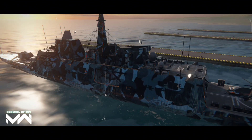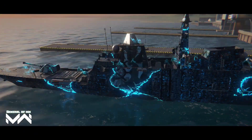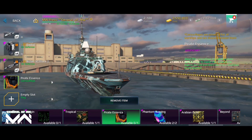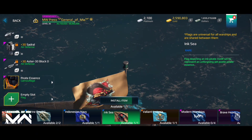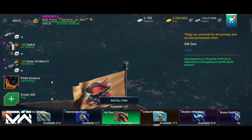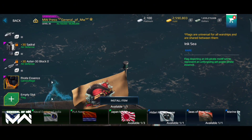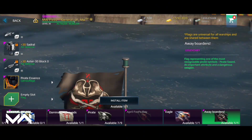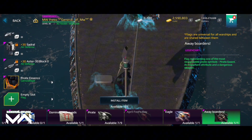The Kamo Pirate Essence is a cosmetic item that allows you to customize the appearance of your ships. Its intricate pirate-themed patterns add a touch of swashbuckling style to your fleet. The Kamo Treasure Map is another cosmetic item, transforming your vessels into floating pieces of pirate lore. The Flag Ink Sea is a flag customization option that adds a dark and mysterious touch to your ships. Finally, the Flag Grapple adds a dynamic, action-packed look with its grappling hook motif, giving the impression your vessels are ready for fierce naval battles.